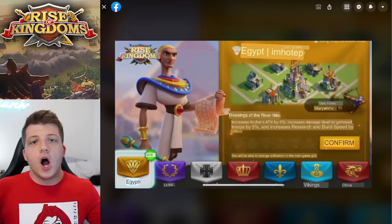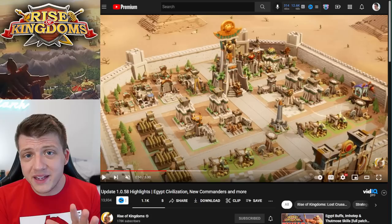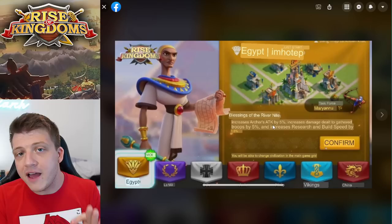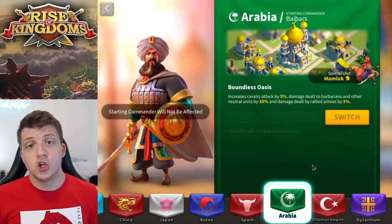We have the official information about the Egypt civilization. This translation is a bit rough — it was translated from the official Rise of Kingdoms Vietnamese page — but the English version confirmed the exact stats. Egypt gives you a special archer unit, 5% increased archer attack, 5% increased rally damage, and 1.5% increased research speed as well as building speed.